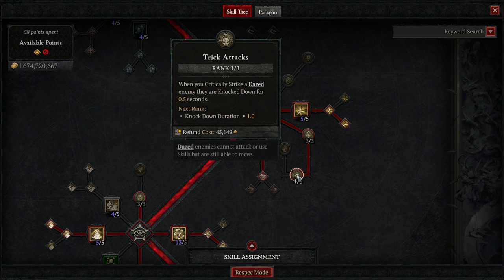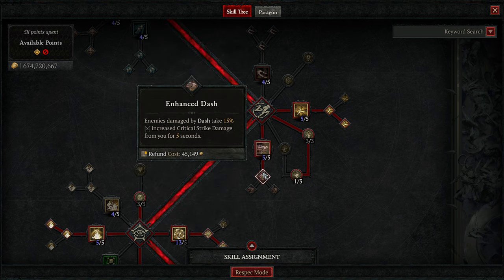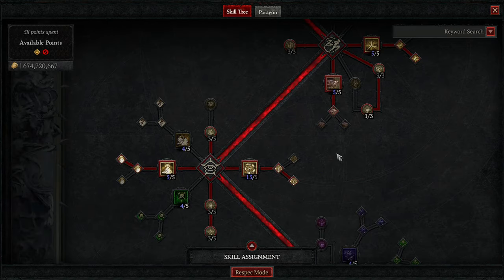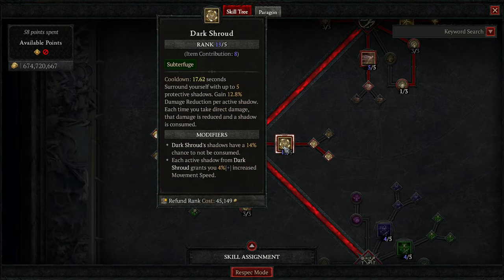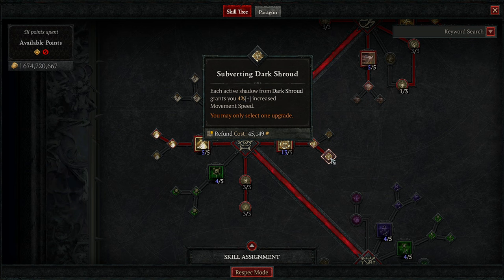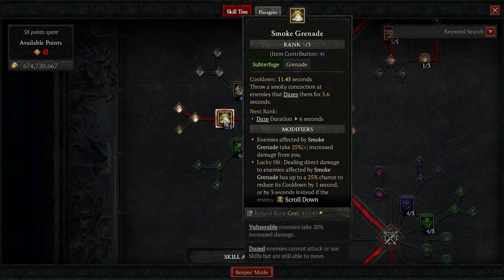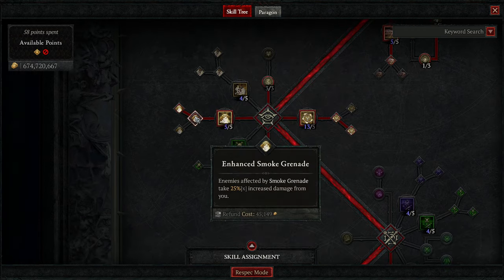When we critically strike a dazed enemy, they get knocked down all the time — they're always dazed. We've got Dash for mobility, and Enhanced Dash takes a little extra critical strike damage if we hit them with Dash. Going down to Dark Shroud, which is our bread and butter defensive — everybody knows this, we all love to hate it. Enhanced Dark Shroud gives a chance to not be consumed.